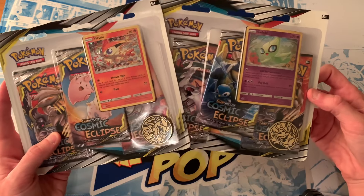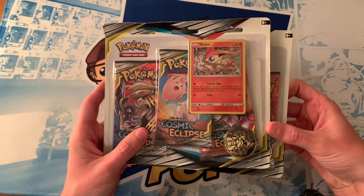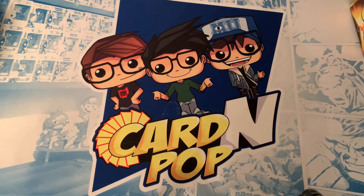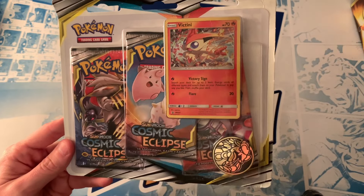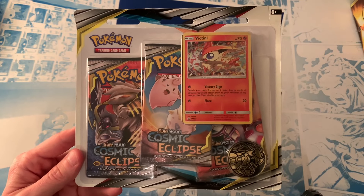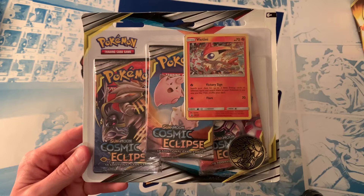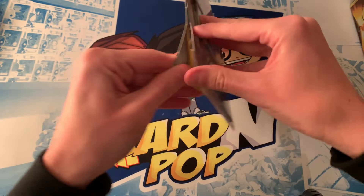Let us know down in the comments which one you think won the battle. We're going to get right into it. Me and Nathan — I am going to open up the Victini pack and Cameron from the channel is going to open up the Celebi pack. We're going to do a pack battle and we want you guys to comment down below who wins. So we're going to tear into the Victini one first.